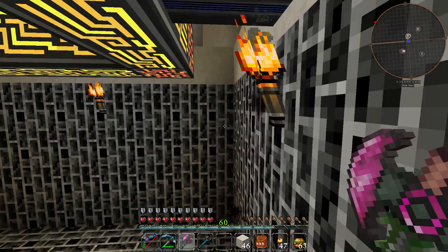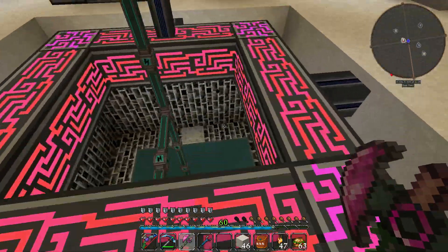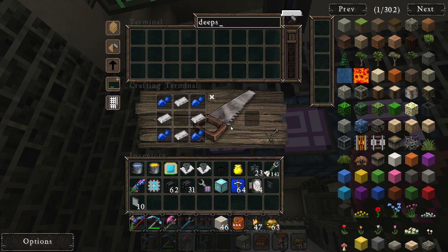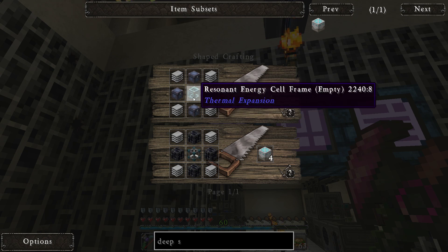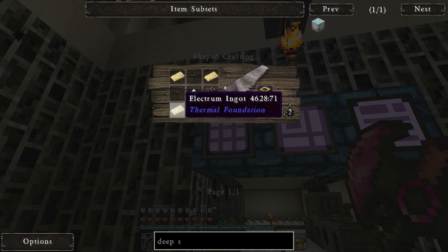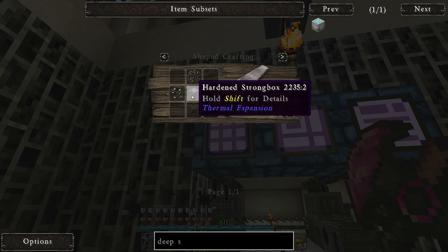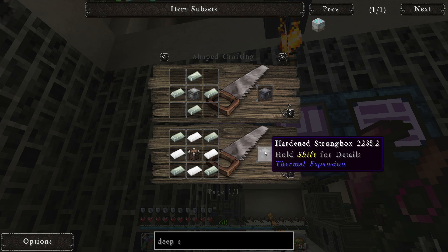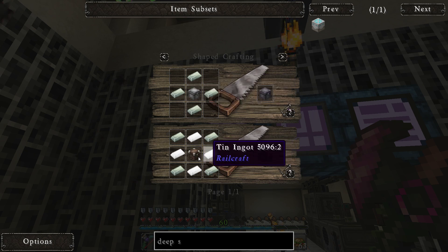I also made a few of the deep storage units. I taught the crafting order computer system how to craft them, then crafted them. Deep storage units are pretty easy — just some reinforced strong boxes and a resonant energy cell frame, which is a redstone energy cell frame surrounded by enderium. That's just electrum, hardened glass, and some other stuff. I taught my system how to make the hardened strong box directly because who wants two patterns when you can have one.